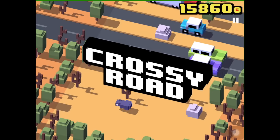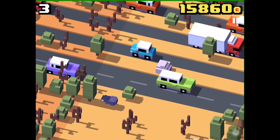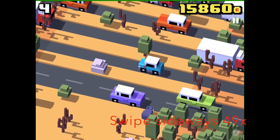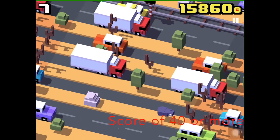You can unlock the crab with every Crossy Road character. There are two conditions for the unlock: you have to swipe left and right sideways 49 times or more, and get at least a score of 40.